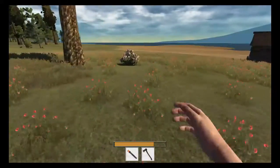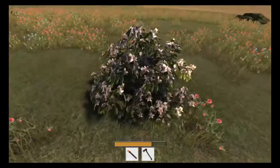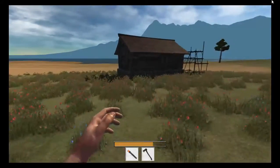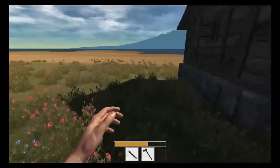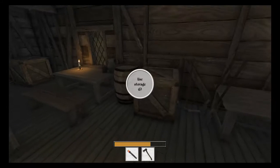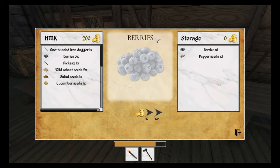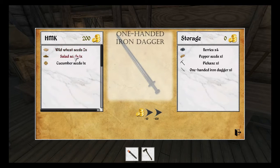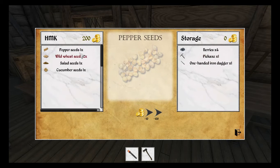That's kind of like flashing at us — not sure what they are. You can see we've got the farm going there. Now what I want to do is use the storage — we're going to put the berries in storage and the pickaxe, because we don't need the pickaxe yet or the iron dagger. But we want to take the pepper seeds out, so we've got one, two, three, four gardens that we can do.